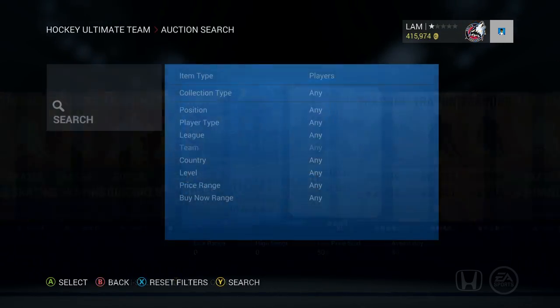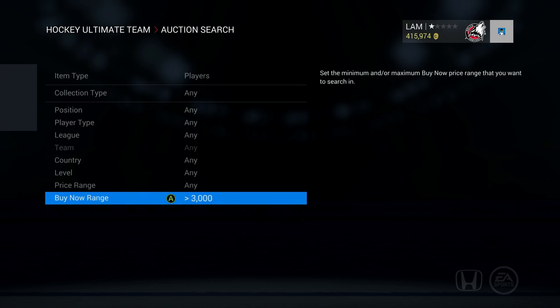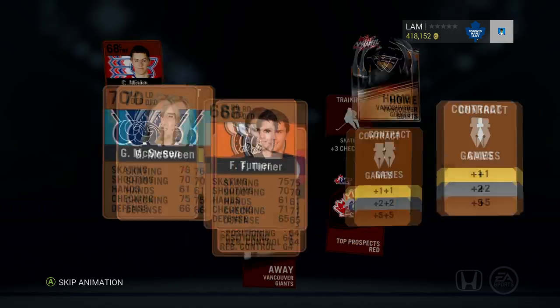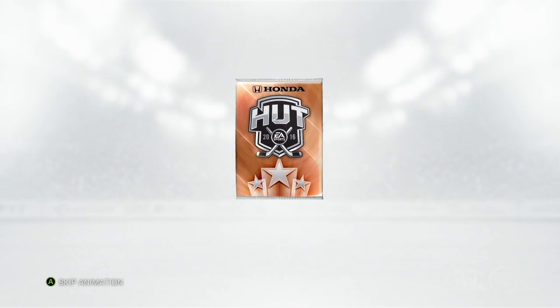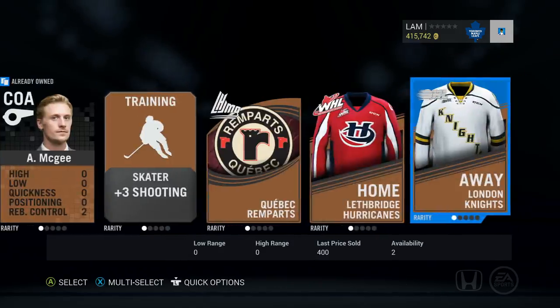Every win raises the buy-now minimum in the marketplace by 1,000 coins. So for example, a three-game win streak raises the minimum to 3,000 coins, helping filter out players worth less than 3k. However, I'm making it harder this year — any loss, whether regulation or overtime, resets that buy-now minimum all the way back down to 50 coins.